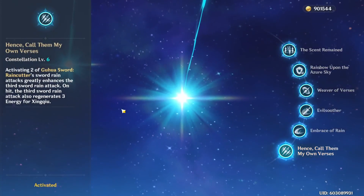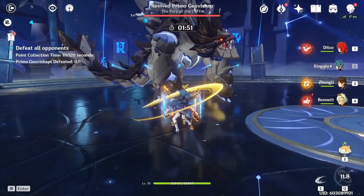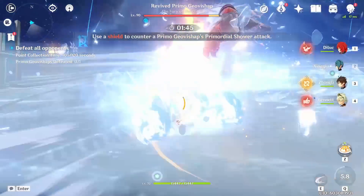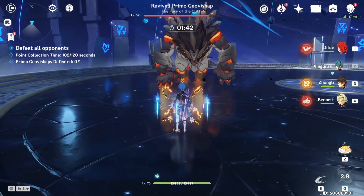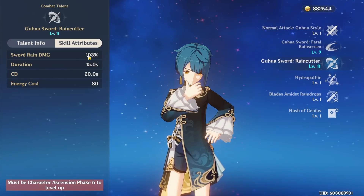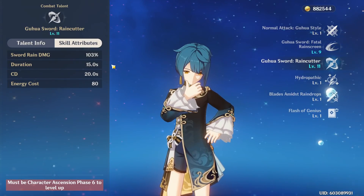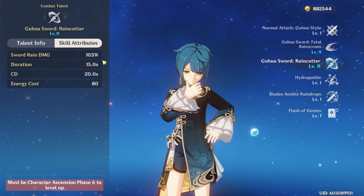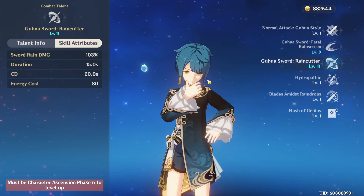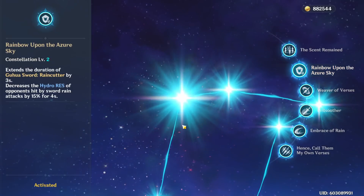At constellation six it actually does even more damage — your third hit will do five swords, so it alternates two, three, five. For everyone below C6 it alternates between two and three. While 103% might not seem like much, given how many swords you generate, this ability does an insane amount of damage with investment. The uptime is great too: 15 second duration with a 20 second cooldown, and with constellation two the duration is actually extended by three seconds, which is pretty insane.